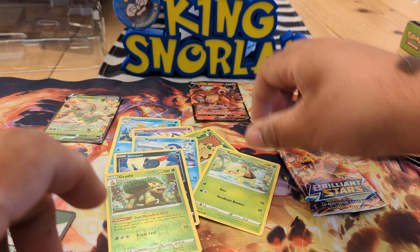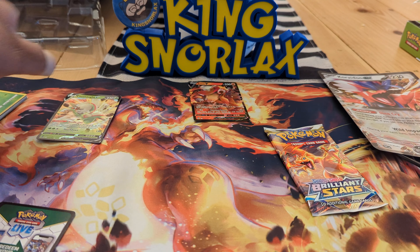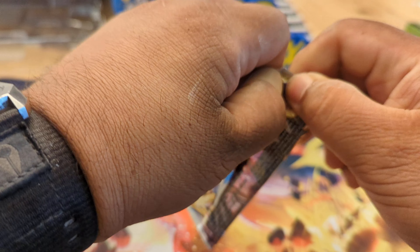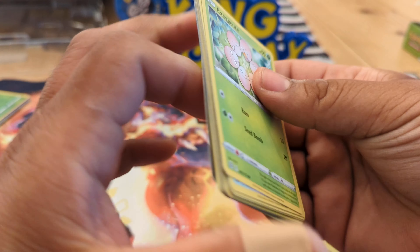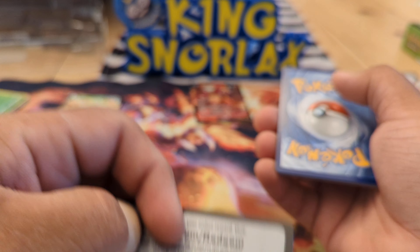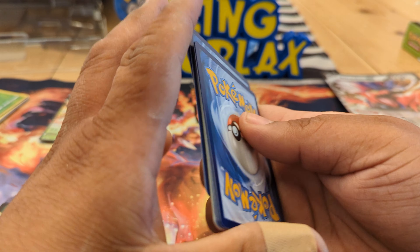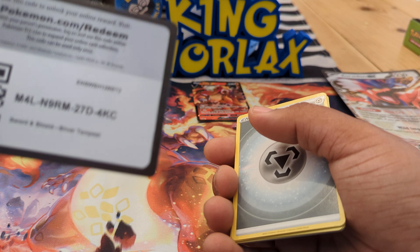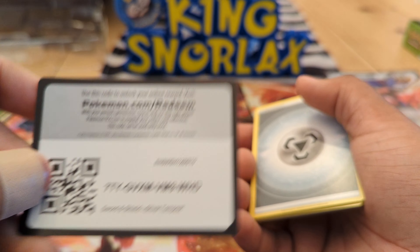We got an NTV and we pulled two cards we already have today. Let's set those off to the side. And down to our last Brilliant Stars — there we go. Got Exeggcute. I haven't done the codes in a while, sorry. I've got to remember to do the codes. Here we go on that one, and a code on that one, and then the code on that one.